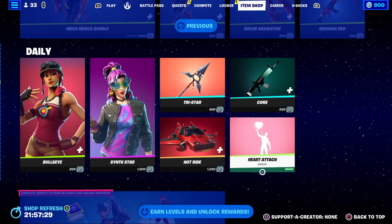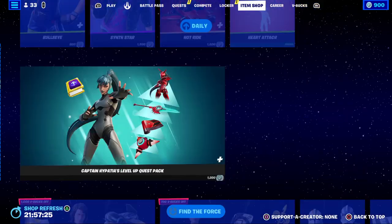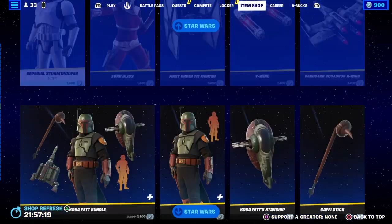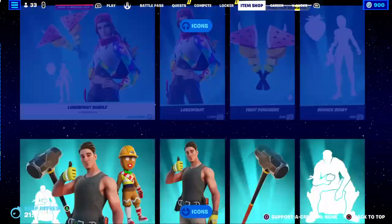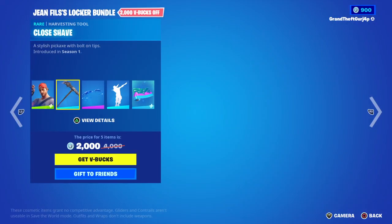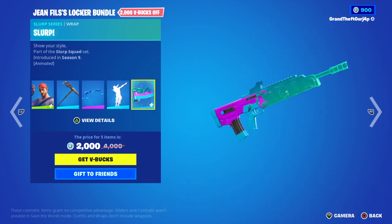That should be free because of the free stuff — which is on the bottom. Earn levels and unlock wars, Find the Force, Star Wars Icons, and Jen's locker — which is Gold, Clothes Shame, Magic Wings, Dab, and Slurp.